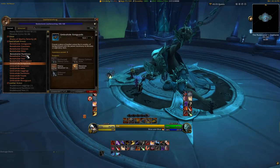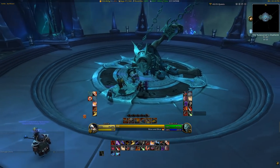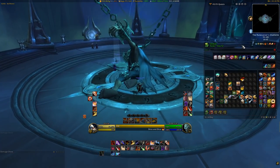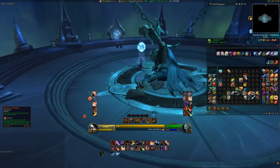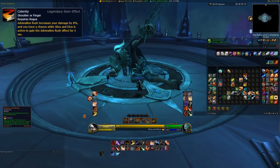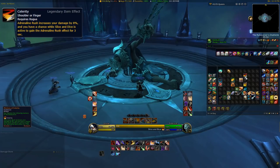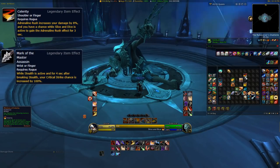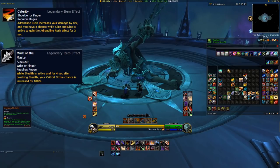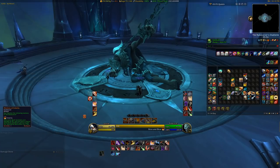Before you just go out and craft a piece of armor or buy it off the Auction House, you'll need to see what armor slot your Legendary power is going to go on. Each Legendary power will have two armor pieces it can be imbued on, so you want to make sure you buy or craft the correct one. For example, as Outlaw, Celerity can go on either a pair of shoulders or a ring, whereas the Master Assassin Legendary power can go on either bracers or a ring. Just seriously keep an eye on which power you want to imbue onto your gear, because it'd be a real big waste to accidentally buy or craft the wrong piece.